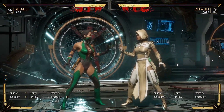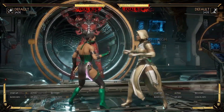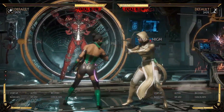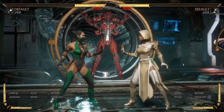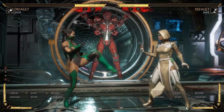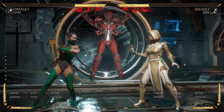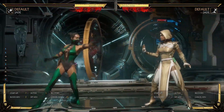Standing one is plus two, by the way, so plus two and then you continue your attack with back three. Standing four is plus three — continue your attack with this. Just careful, this is duckable, and it looks like there's a lot of recovery here — yeah, 20 recovery. So if they duck this, you're going to get punished. Whereas if they duck this, it's still 18 recovery but just the startup is faster.